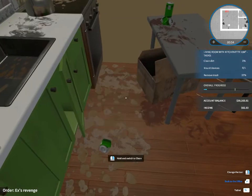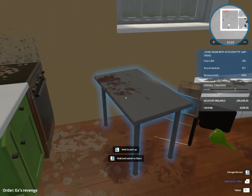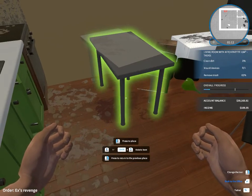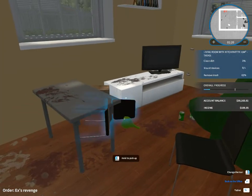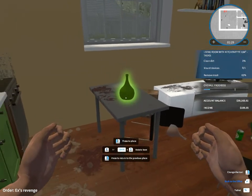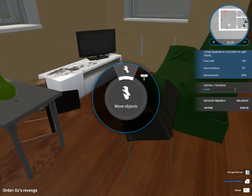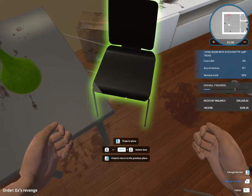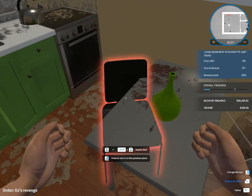Let's get rid of this - this is just manky. Put that down there. I think that belongs on there. So we get this chair and we'll just move it over here for now and slide it under the table.